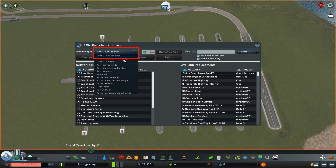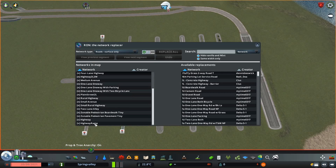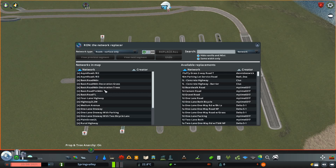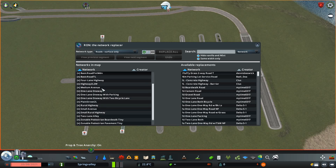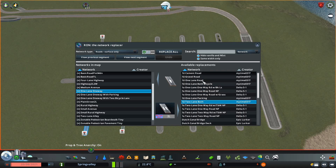Over here at the top left you can select which types of roads or other networks you want to replace. Keep that to surface-only roads to start off. At the top right you see a few filters where you can select which roads will be shown as available replacements. On the left side you see every road that is placed on the map. The ones with a V in front of them are vanilla roads, and the ones with an N are from Network Extensions — these are the roads we are going to replace. Click on one of the Network Extensions roads, then search for the road you want to replace it with in the list on the right and click Replace All.